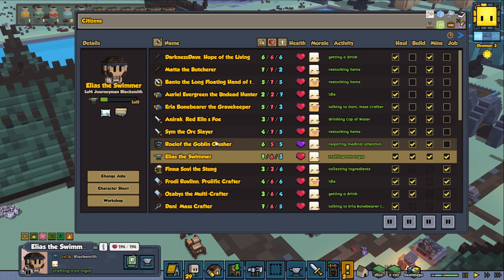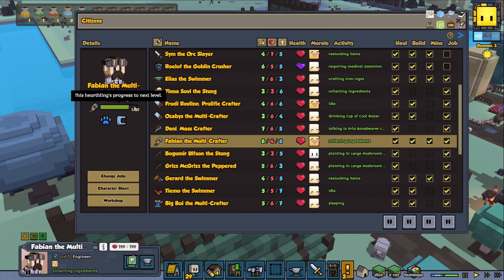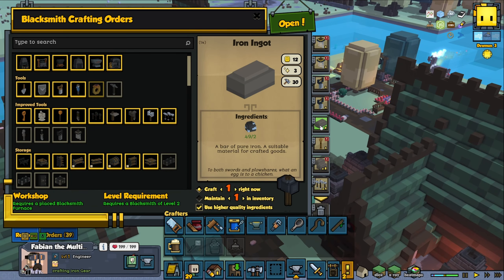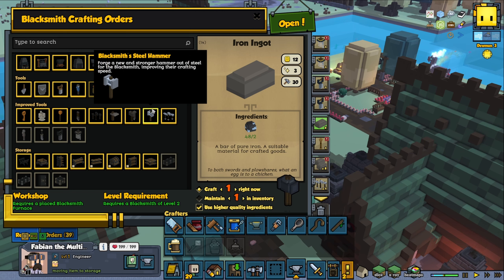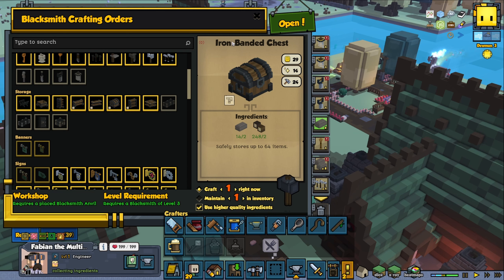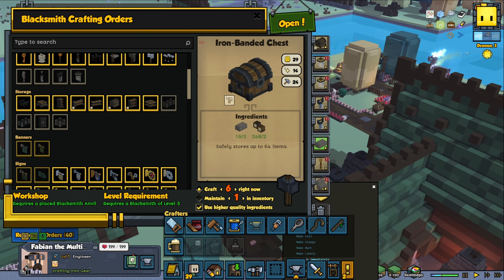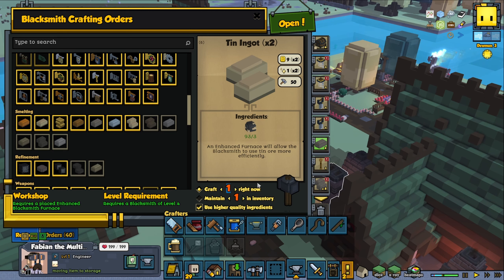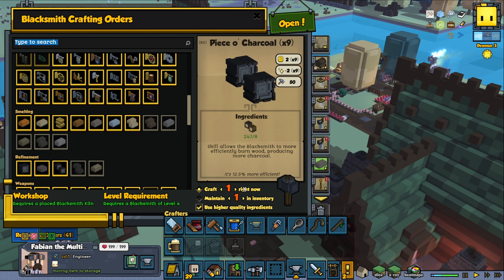We're at level four — okay, we're going up in levels. Fabian is almost level two. You don't want to promote someone when they're almost leveling up, because whenever you promote someone they lose the experience they've gained in that level — so we at least want to wait to level two. If you're level four, you want to craft level four craftables because that's the way you get the most experience points. The iron bandages are really beautiful — that's a level three craft. Let's go six of those. And we can do some tinning goods — that should reward a lot of experience. Let's do ten of those.